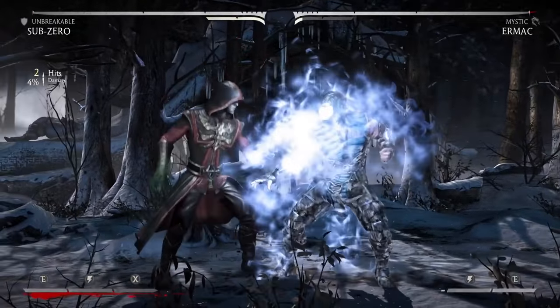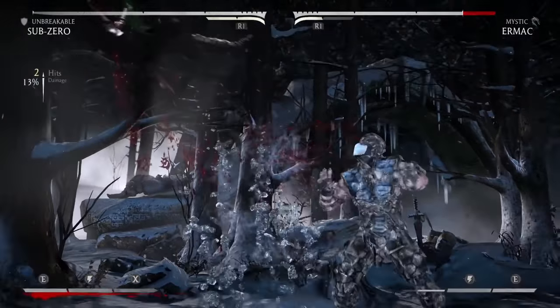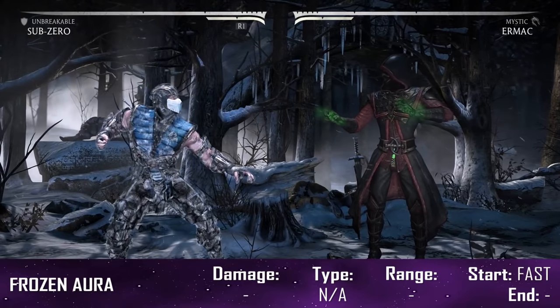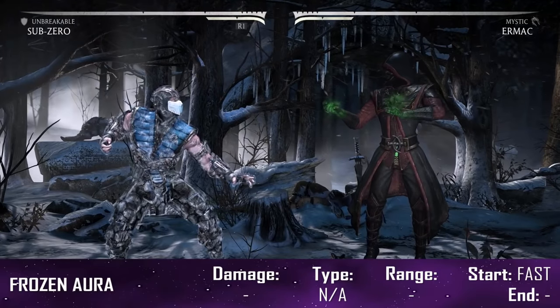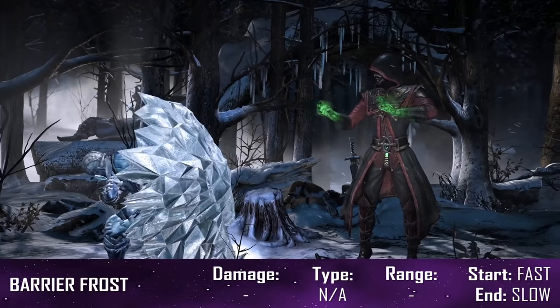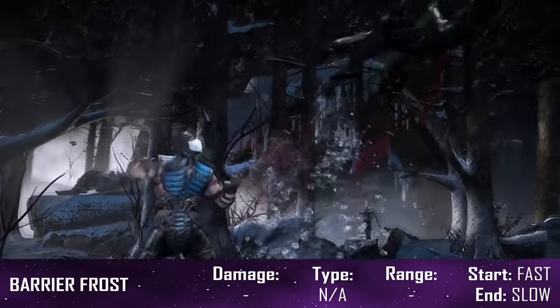Unbreakable is Sub-Zero's third variation, allowing for a more defensive fight style with the addition of two new moves. Frozen Aura has Sub-Zero cloak himself in an ice sheath making him temporarily immune to chip damage, with the enhanced version also taking reduced overall damage. It can be used almost instantly so try to keep this active whenever you can. Barrier of Frost has Sub-Zero summon an ice shield in front of him, instantly freezing anyone who directly attacks it, acting as his own parry.